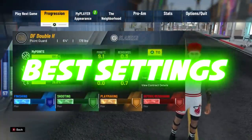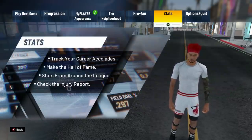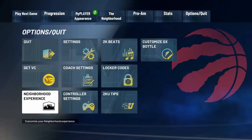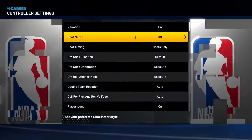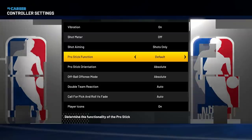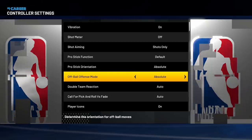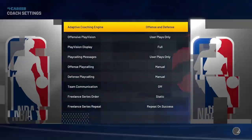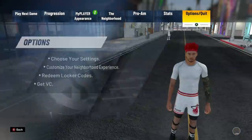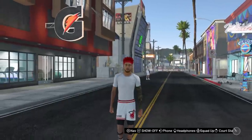We're gonna start with the best settings for dribbling. You're gonna wanna go to the options and settings. Now, these settings are gonna make it so no matter where you are on the court, you're gonna be able to do those same dribble moves by doing the same stick movement on your stick. So, pro stick function to fall, and the other two ones on absolute. Those three settings you need to copy. Otherwise, your dribbling is gonna be very weird and your dribble moves aren't gonna be consistent. So make sure you copy down these settings.